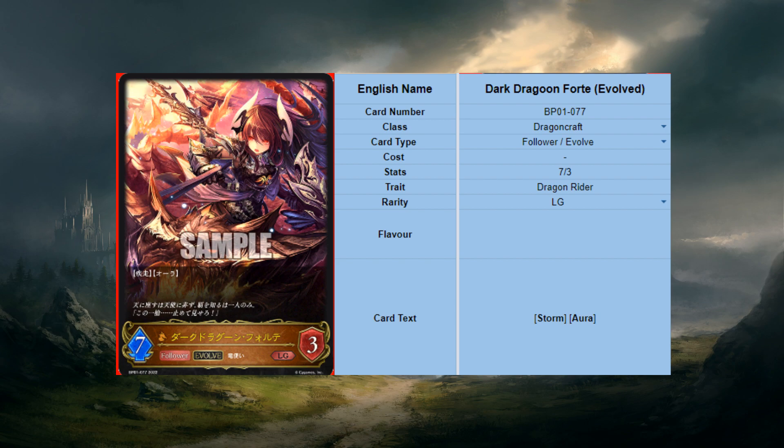This card is amazing - end of discussion. It's a staple in aggro. You throw this out and you can just hit face for seven easily, and it's hard to remove because they can't target it. The question is whether the evolve is a staple in aggro as well - yes, because it's two extra attack. Just because a card is a staple doesn't mean its evolved form is too, but the two extra attack is why you play three of the evolve.